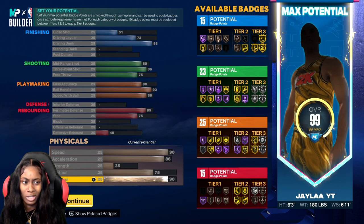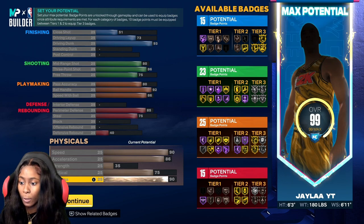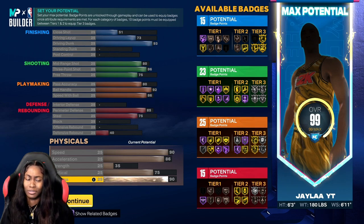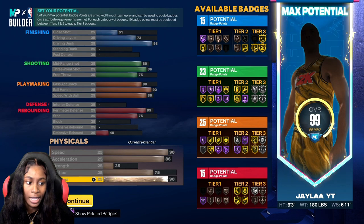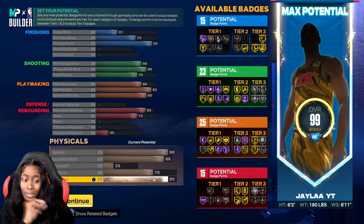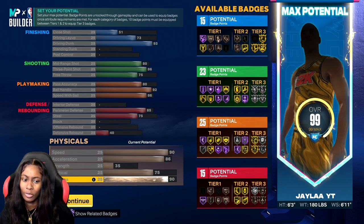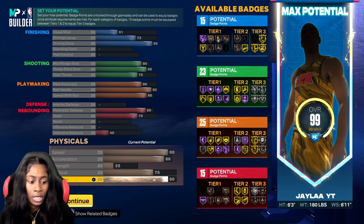You have 15 defensive badges and you can get lock for your takeover — you can literally get any takeover on this build. You went with a 75 on the vertical and a 90 stamina. I'm stuck between this build and the last build I uploaded for my rebirth, because finishing is very important this year. You see a lot of rim running, so having those 15 finishing badges is perfect.